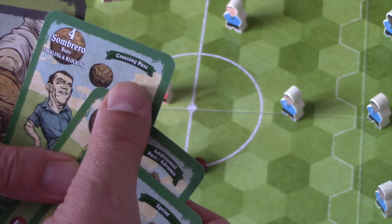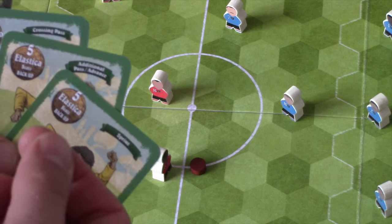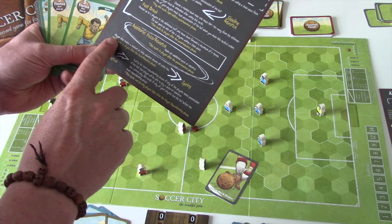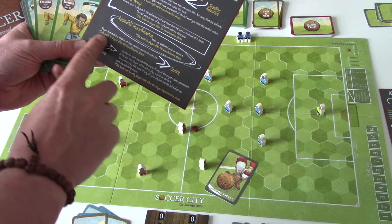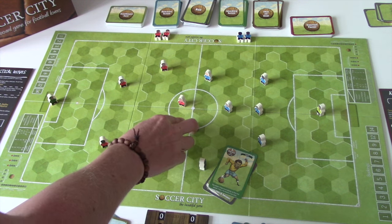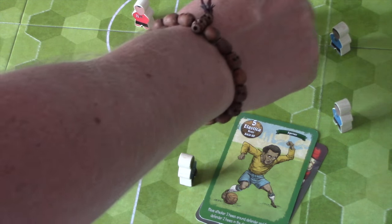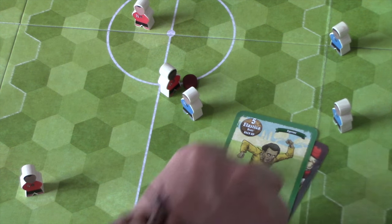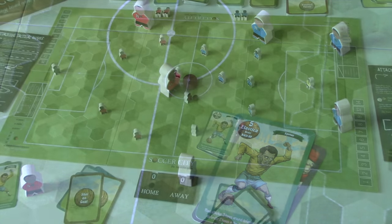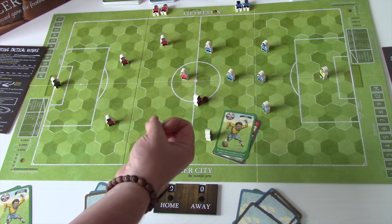Step two is the attacking action. Your attacking action cards have tactical moves — sprint, additional pass/advance, crossing pass — flagged up in the top right, which are independent of the rest of the card. Sprint lets a player who made a medium or long advance move an extra hex. You can also use a card for a dribble, but only if a defending player is on an adjacent hex. You don't have to play a card if you don't want to.